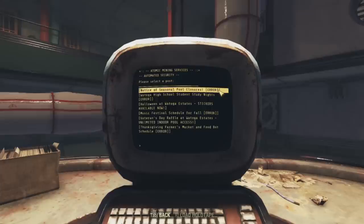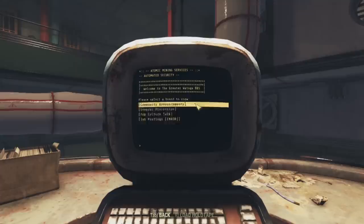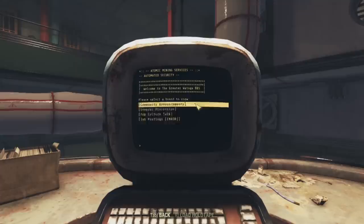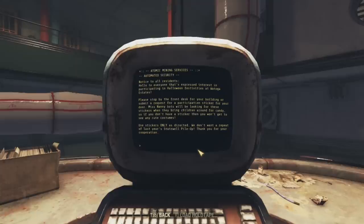In the community announcements section, we find a number of errors, but a few that work. 'Halloween at Watoga Estates — stickers available now. Notice to all residents: please stop by the front desk for your building or submit a Request for Participation sticker for your door. Miss Nanny Bots will be looking for these stickers when they bring children around for candy. So if you don't have a sticker, you won't get to see any cute costumes. Use stickers only as directed — we don't want a repeat of last year's stairwell pile-up.'